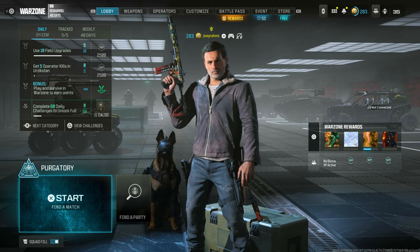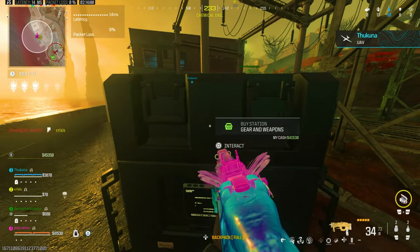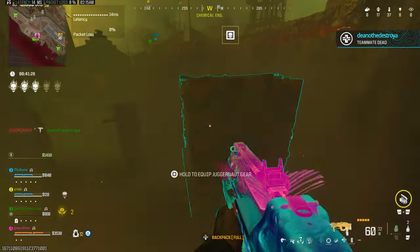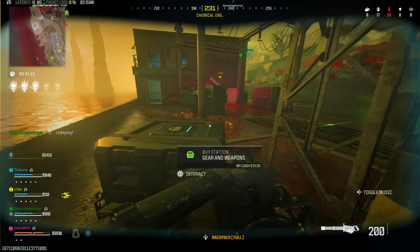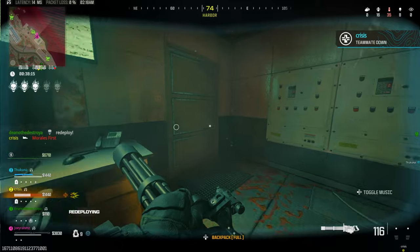Once you've got those, just start a match with squad fill or without. In-game, all you need is a juggernaut and a deployable buy station — once you've got both, you can do the glitch entirely. You can either buy them from the buy station or find them on the map. It's about 50 grand if you want to buy them, so do a few contracts and kill a few people to get the money. The portable buy station costs 40,000 and so does the juggernaut.